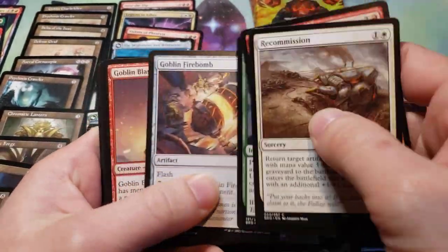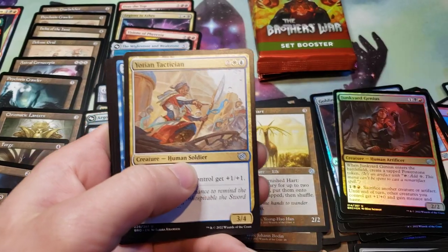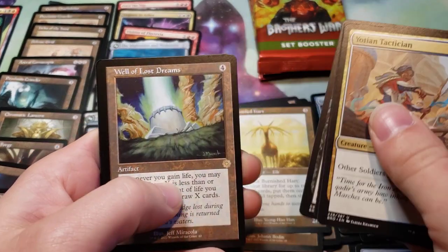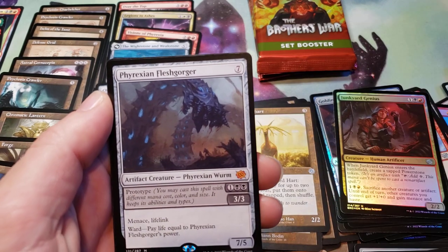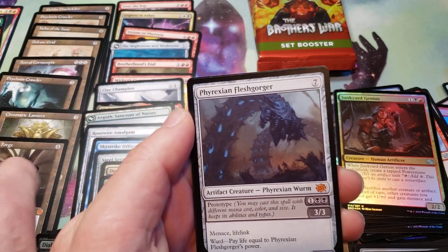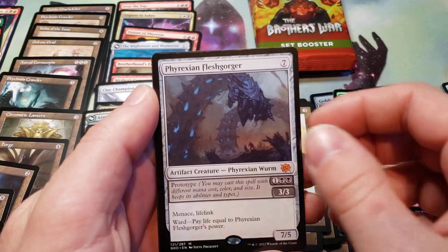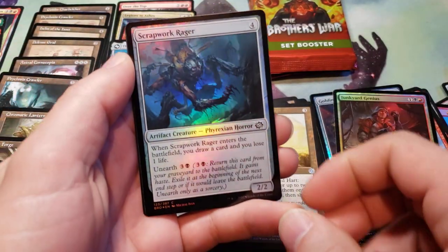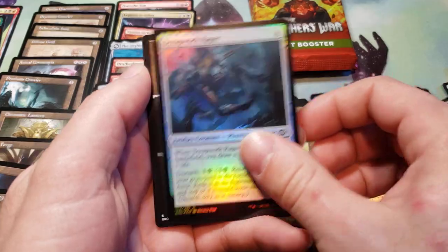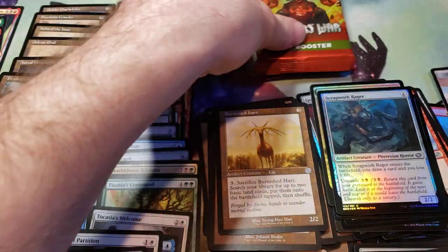Another Full Art Plains. A Well of Lost Dreams and a Phyrexian Flesh Gorger — it's a Mythic too. Scrap Work Rager, and a Power Stone Token.